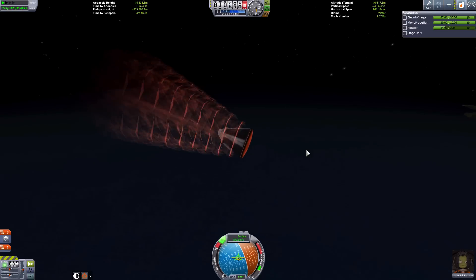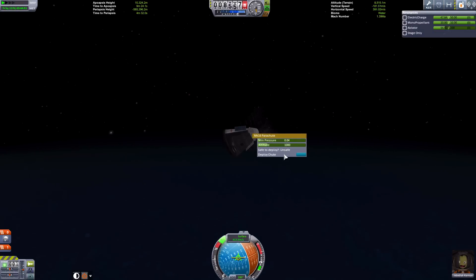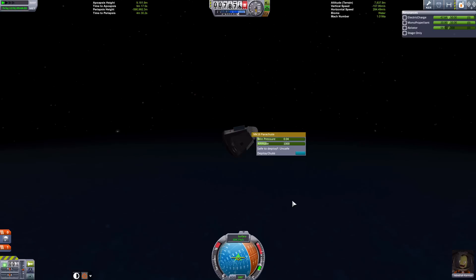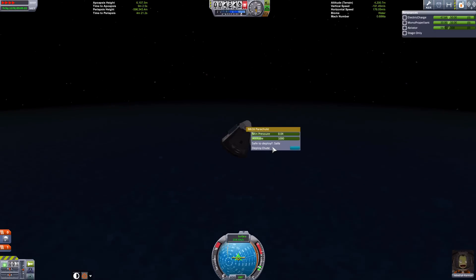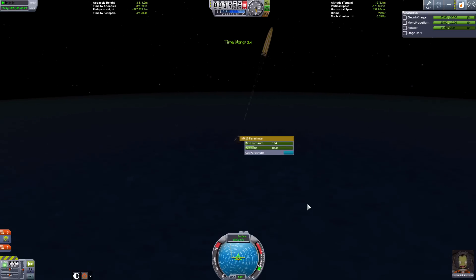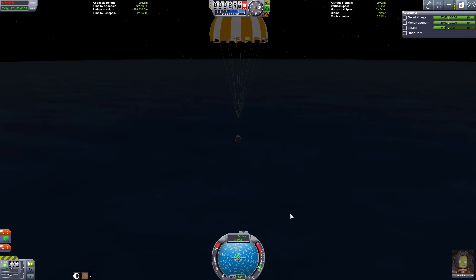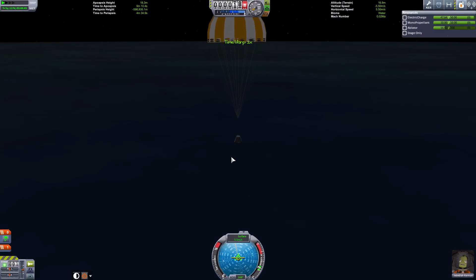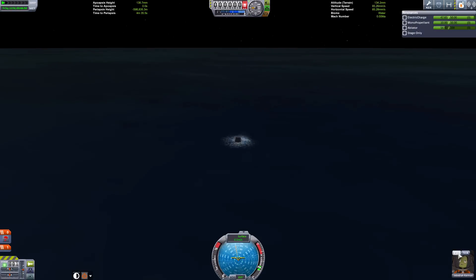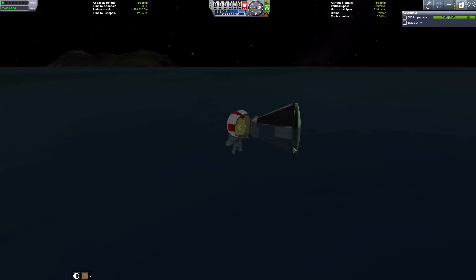We survived, ladies and gentlemen! Jebediah will survive this. It's currently unsafe to deploy the chute, so we'll fast forward a bit. Now it's safe to deploy — deploying the chute. We'll quickly come down to the surface. We'll get Jebediah out so he can float about waiting for the rescue mission to come and rescue him from the ocean.